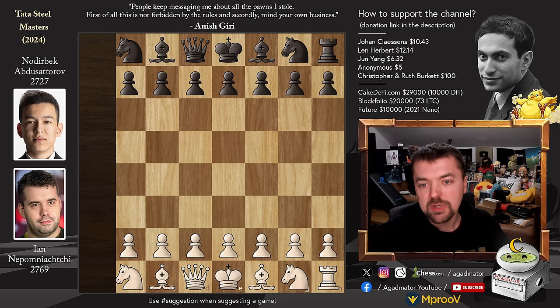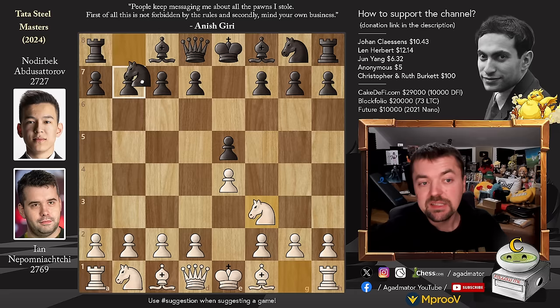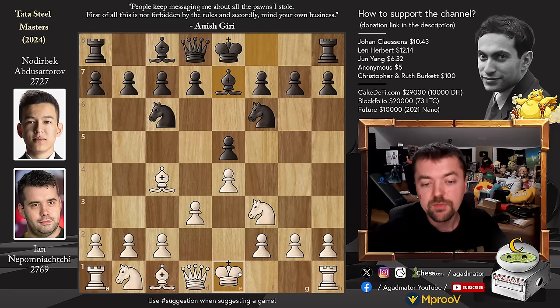Nepo goes pawn to e4, we have pawn to e5 by Nodirbek, knight to f3, knight to c6, and now bishop to c4. The Italian game is on the board. We have knight f6 — the two knights' defense — and now not the everyone's favorite knight g5, but rather d3. The modern bishop's opening, the slow approach. We have bishop to e7 and castles by both players. We have rook to e1 and pawn to d6.